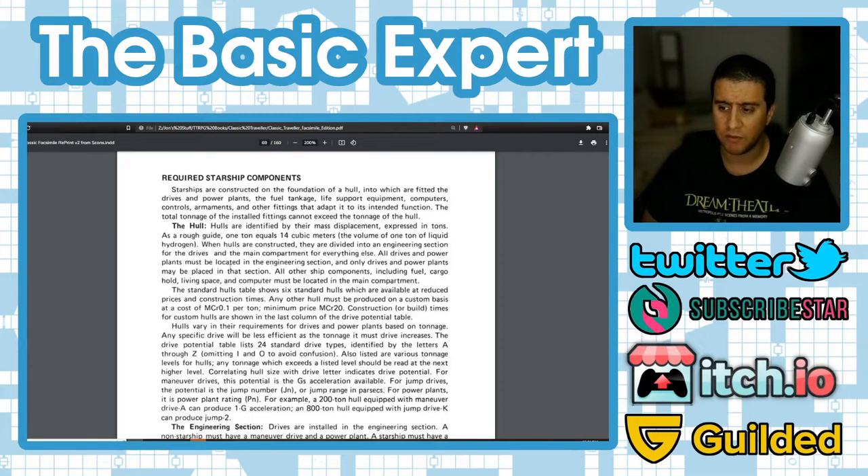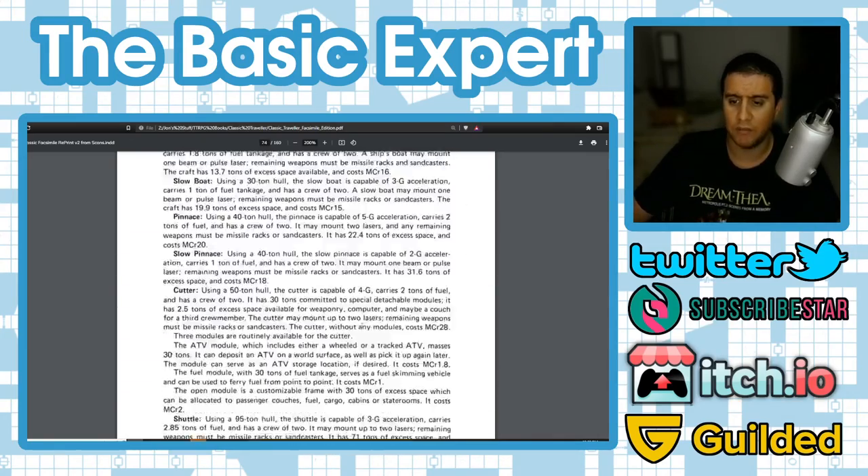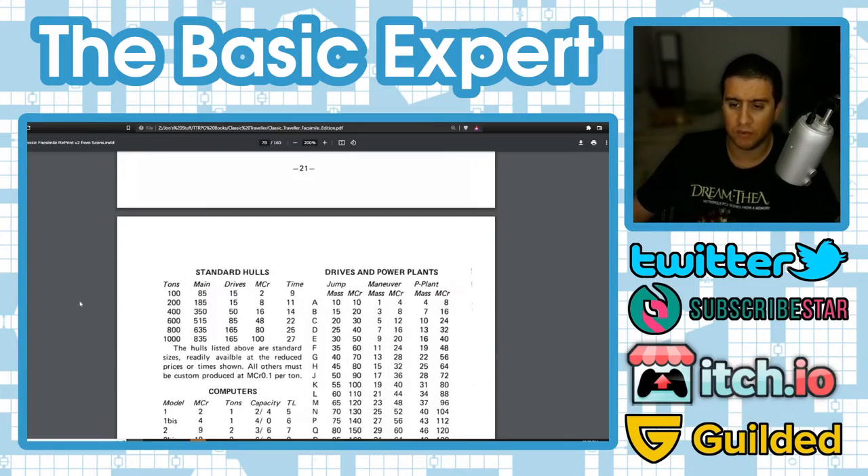Hulls vary in drive and power plant requirements based on tonnage — any specific drive becomes less efficient as the tonnage it must drive increases. The drive potential table has 24 standard drive types identified by letters A through Z, omitting I and O to avoid confusion. Correlating hull size with drive letter indicates drive potential: for maneuver drives it's g's of acceleration, for jump drives it's jump number (jump range in parsecs), and for power plants it's the power plant rating. For example, a 200-ton hull with maneuver drive A produces 1g acceleration; an 800-ton hull with jump drive K produces jump 2.